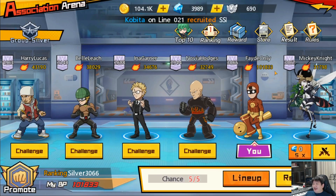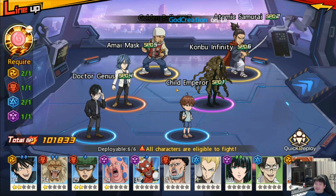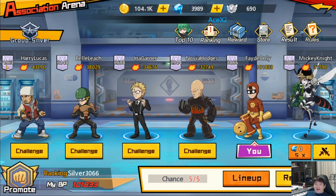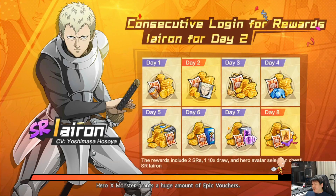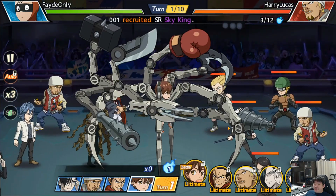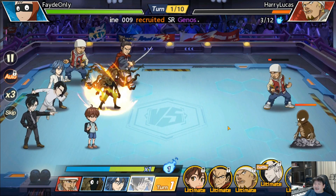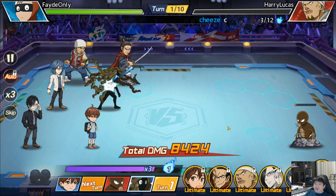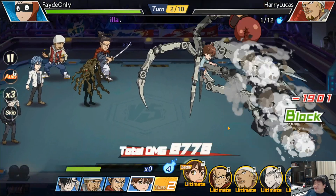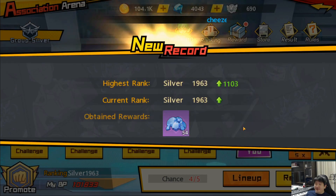Now I'll show you in PvP and clearing some stages how I use my combo and how effective it is at this current content. My rank isn't very high in arena since I was building my team the past few days. I'm currently ranked 3066. Let's compare with someone at rank 1963. We challenge him - it's all on auto so you have to get your team right. My Child Emperor goes first and we wreck them all. They're not really going to stand much of a chance unless their BP is really very high.